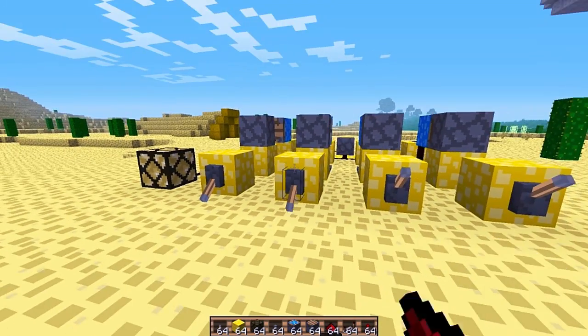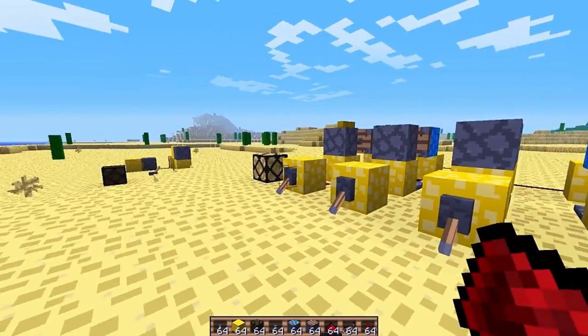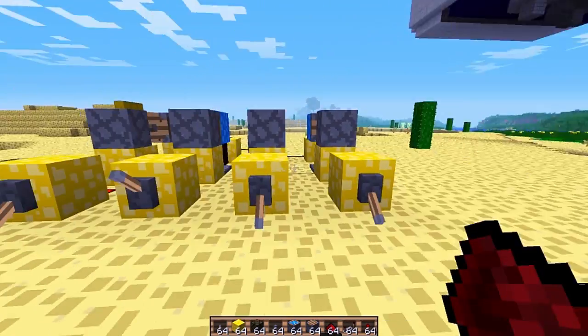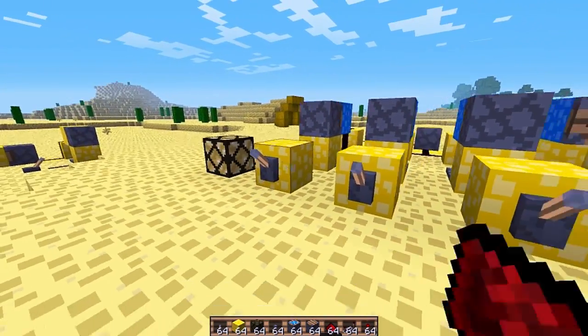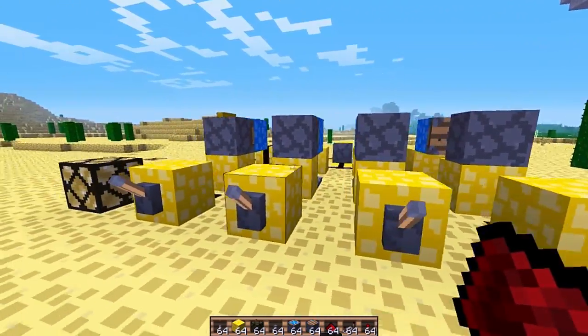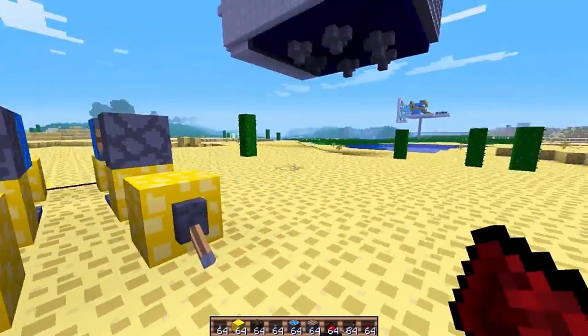I can flick any of these levers and the light will change state — independent of what the levers are, independent of what the other levers are. Any time I flick a lever, the light will change state. And my design is modular, which means you can add as many levers as you want.